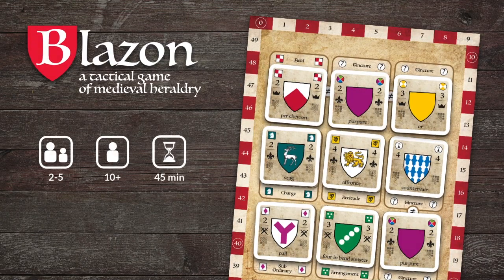Blazon is a family friendly game for up to five people and takes 30 to 45 minutes to play. When the game is done, you have a beautiful creation and the formal description of a Blazon, which you can enter into an online Blazon generator.